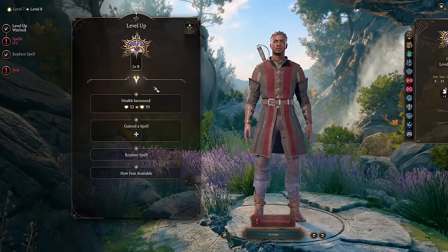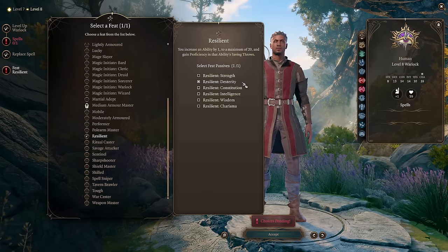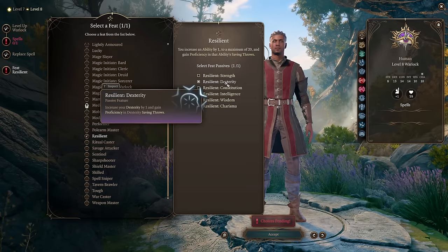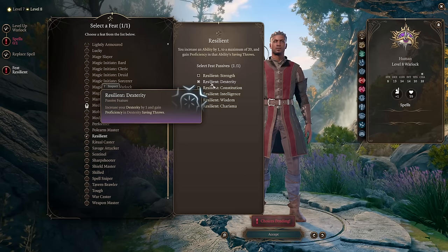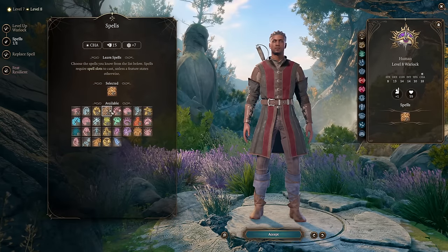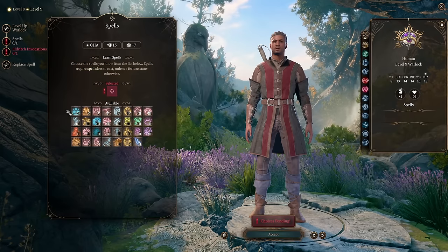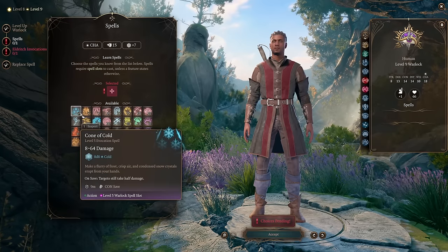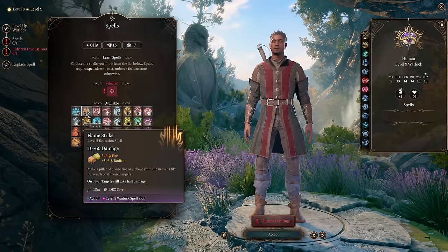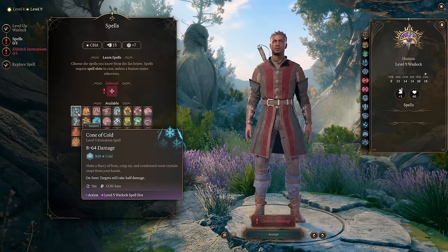Level 8: another feat — pick Resilient Dexterity to round up Dex with +1 and gain saving throw proficiency. Add Wall of Fire as a spell. Level 9: pick Flame Strike or Cone of Cold — if you're using Shadowheart with my build, she already has Flame Strike, so diversify your damage types and pick Cone of Cold instead. Add one more Eldritch Invocation — for fun I recommend Minions of Chaos. Level 10: gain one more cantrip (doesn't matter much), and add Hold Monster as a spell — very useful against big monsters.